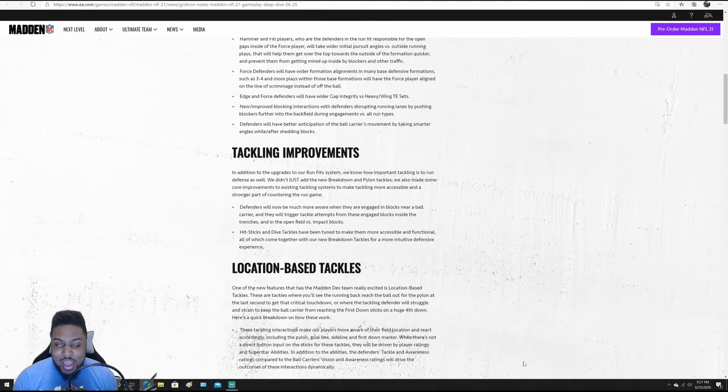For those who thought maybe you had to hit X to trigger it — it's not going to be the case, it happens organically. It looks like it takes ratings like ball carrier vision and awareness and makes those come into play. If you're using a random guy who has 96 speed but low awareness, this is saying they will probably not be able to make attempts to reach the first down marker, especially going against someone who has a higher tackler and awareness rating.